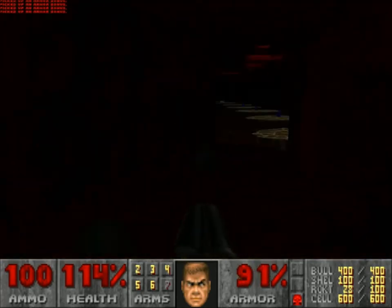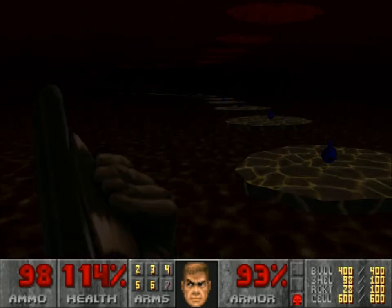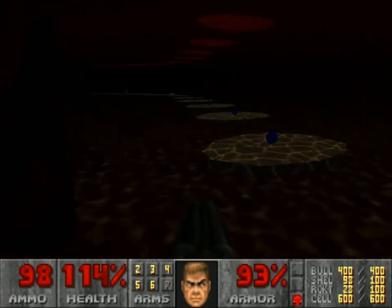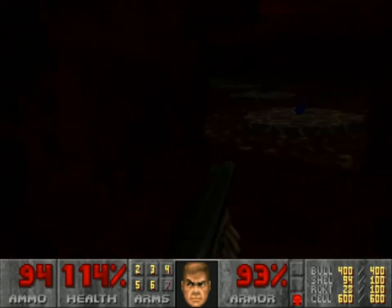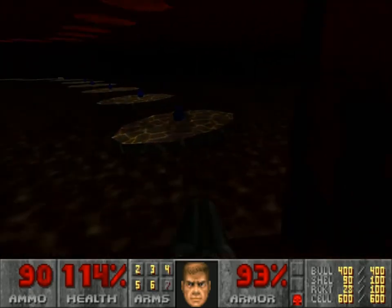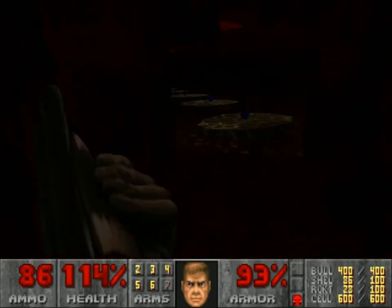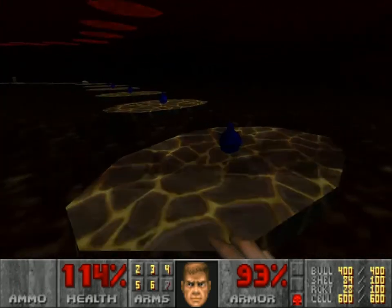Spectres are mainly designed to be basically pinkies but ambushier. I'm going to have to be smart here and trigger out these spectres before I even cross over. Always a good idea with spectres or pinkies in general — or sometimes just enemies in general. If you've got a space to back into a room, use it. It'll make things much easier for you in the long run.